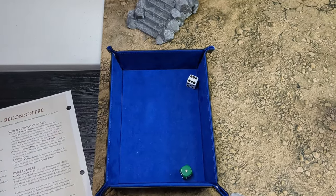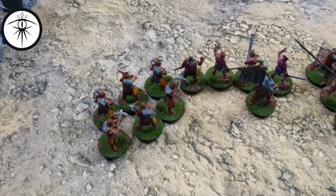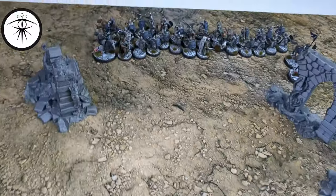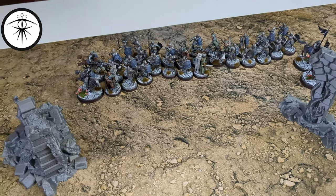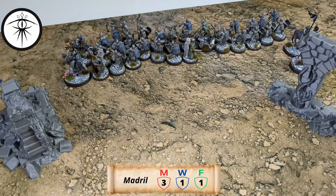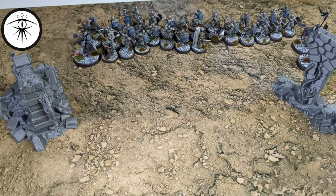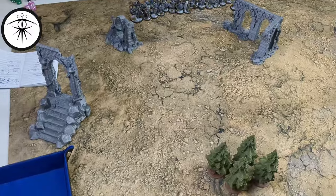Priority roll: one for Minas Tirith, six for Isengard — so Isengard's going first. Isengard went first and rolled a four for Vrasku's warband, and then Lurtz gets to come on himself, so everyone came on over here. For Minas Tirith, Madril came first and rolled a two on the reinforcements roll, but he's got a special ability to modify reinforcement rolls, so he modified that to a three, then spent one point of might to make it a four and get on the board. Faramir and Damrod's warband also got on. So the whole army of Minas Tirith is on the board, nice and tight down the middle, ready to march. No shooting, no combat, so we'll go to the next round.